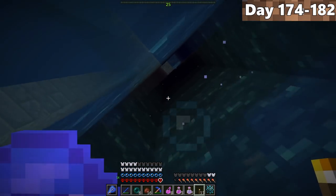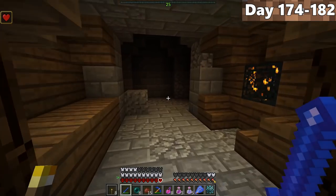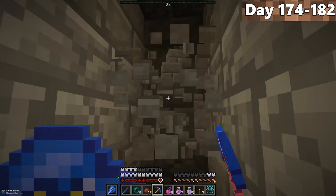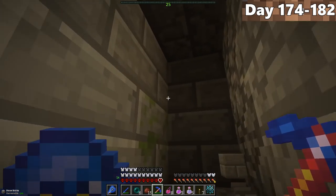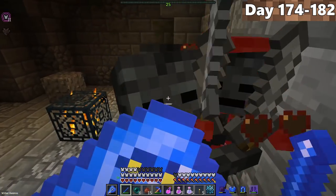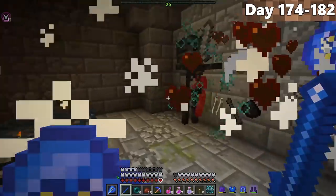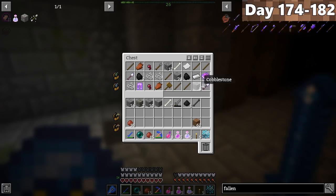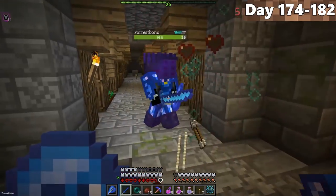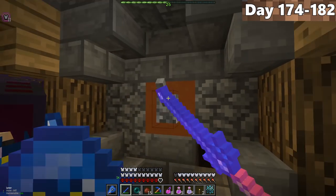We found a large stronghold with a little waterfall. There were lots of spawners, so we broke every one for experience. We heard noises through a wall — after breaking the block, three or four wither skeletons were waiting. We jumped in, blocked a couple hits, and they were no match. The first chest had just a sharpness one book. We found another spawner and broke it, then found a lever on the wall that turned out to just be a light switch.